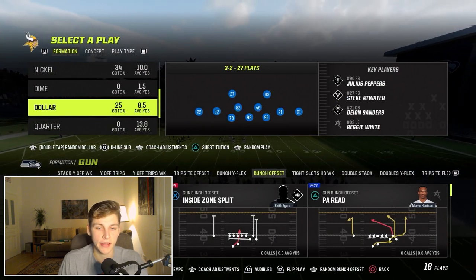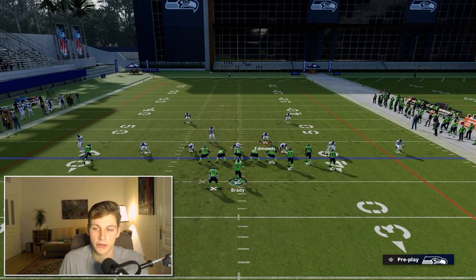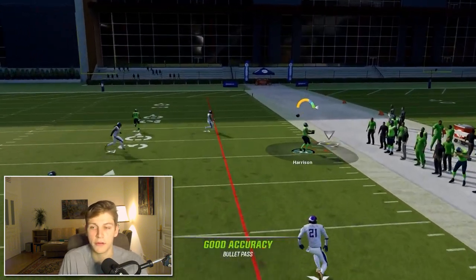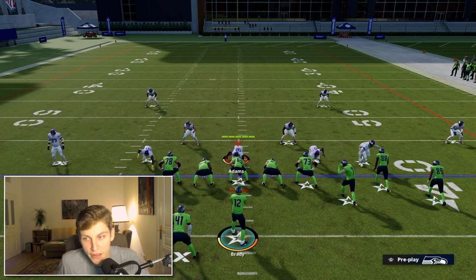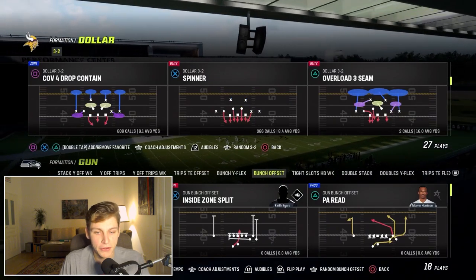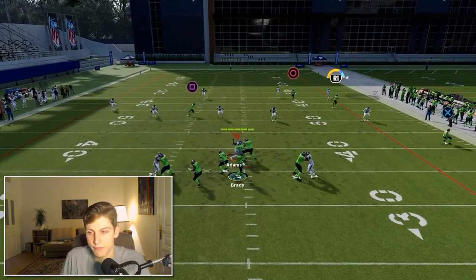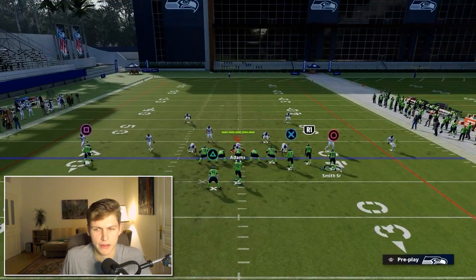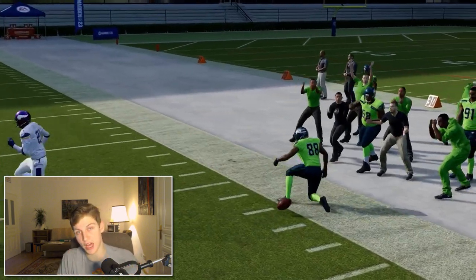Another thing your opponent might do is run Cover 3 Invert, as I've broken down in a previous video. I'll set this up — and you can see that still gets open. Cover 3 Invert is not going to take care of that. A lot of meta defenses are not taking care of this. We can also run this against Cover 4 — Cover 4 sometimes does a slightly better job — but baseline press, snap the ball, and nope, still open. Cover 4 Drop Show Two also doesn't do a good job — snap the ball again and it's still consistent.